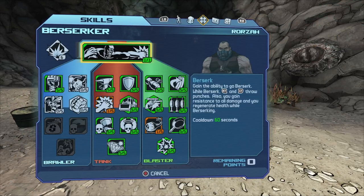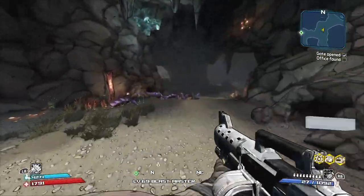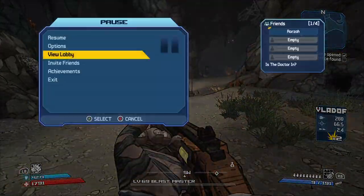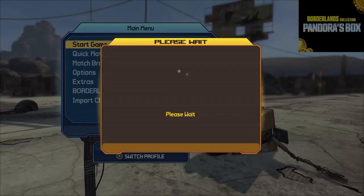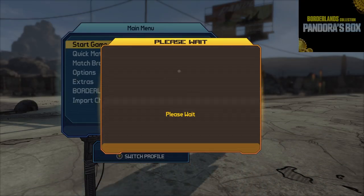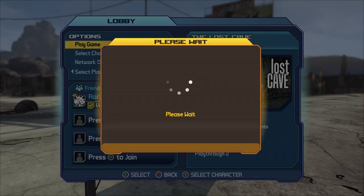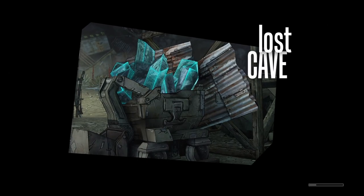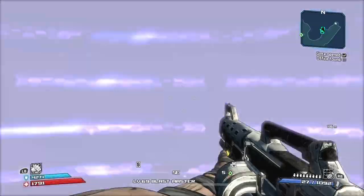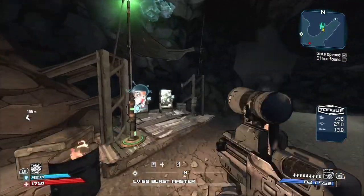That's about it — this is how I got all of these maxed out as well, and how I got to level 69 quite quickly. You do save and quit, jump back into the game, rinse and repeat. It takes just a couple of minutes to do this and you'll probably get a ton of XP.